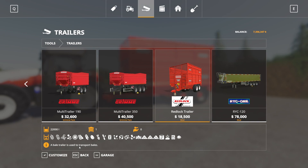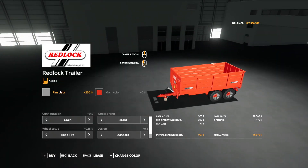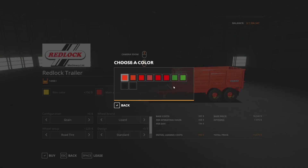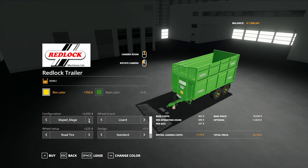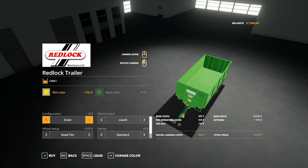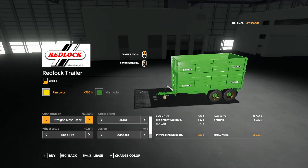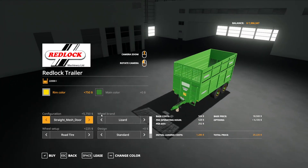22,000 liters of various crop types will fit into here. It has a grain configuration, then you go to sloped silage — I'm assuming that's not going to hold grain anymore, but we'll check. Sloped mesh door — that one's probably definitely not going to hold grain. But straight silage, straight mesh door: I went with this configuration, straight mesh door all the way up. Straight silage might have been different, so we'll double check.